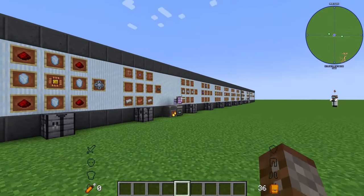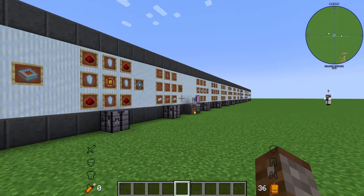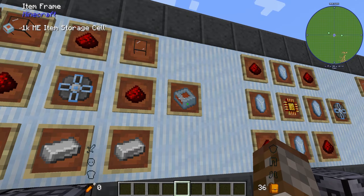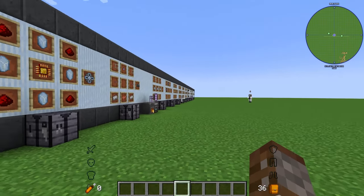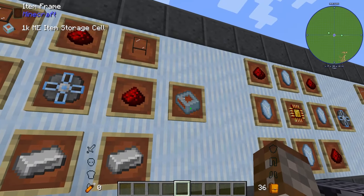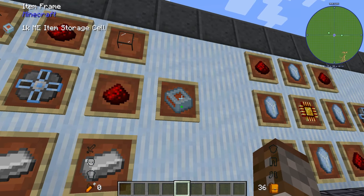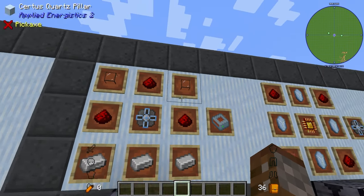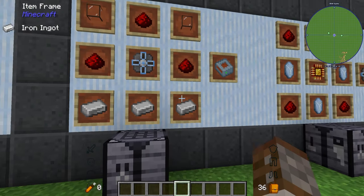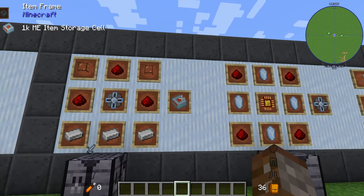Now here's the real reason you're here — you want to digitize all your items. We now have everything needed to make this work. First, we need storage cells. There are many different types varying in storage size, and you can also get fluid cells. We'll start with the 1K item cell, which is made using a quartz crystal, two quartz glass, three redstone dust, three iron ingots, and a 1K ME storage component.